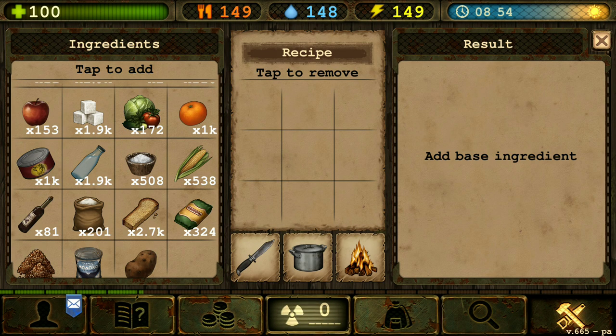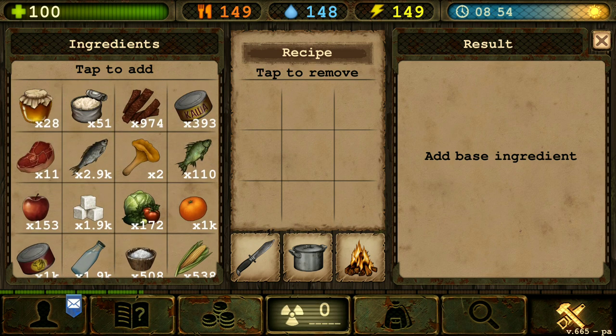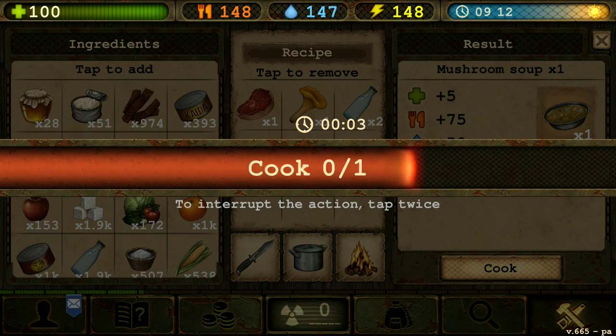Next we're gonna make mushroom soup. So that's gonna be one raw beef, one mushroom, two water, and one salt. There we go. Mushroom soup. Let's cook some of that.